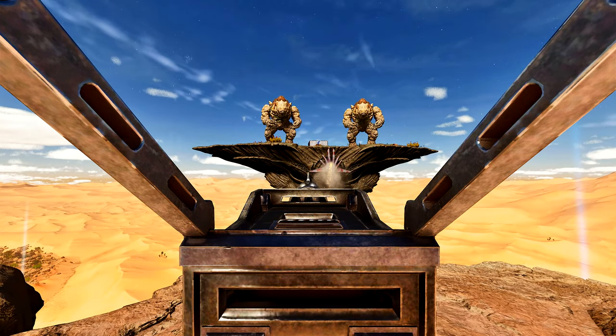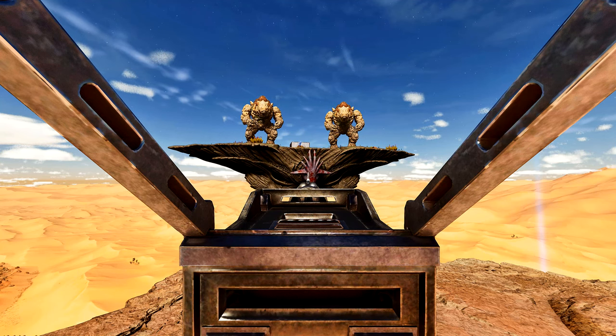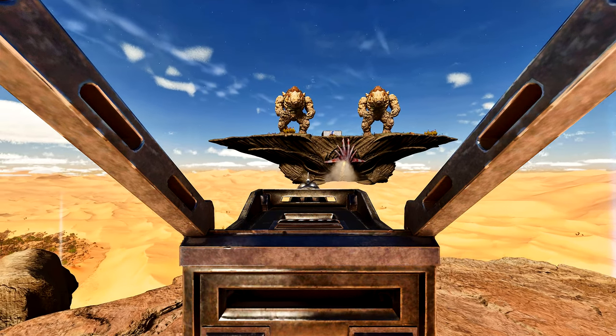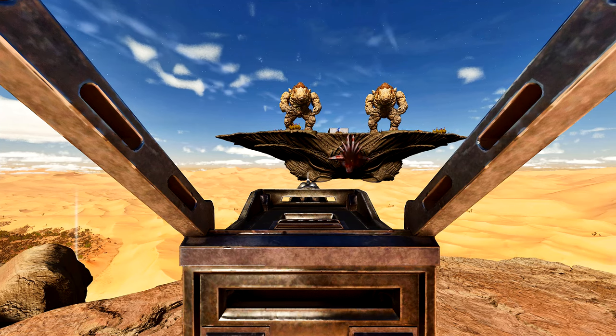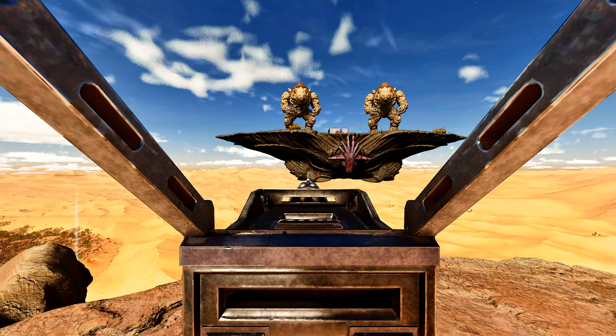A full flamethrower tick on the 20,000 health Oasisaur does about 800 damage. Rockets do way better — that does almost 2,000, and another hits around 1,600. So rockets onto an Oasisaur deal roughly 1,600 health per shot.